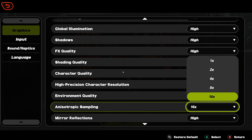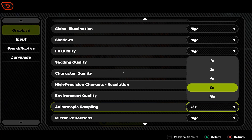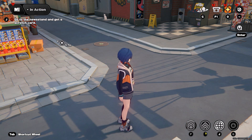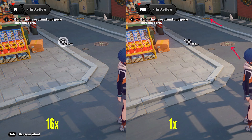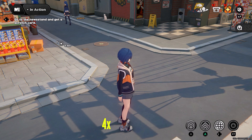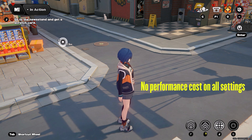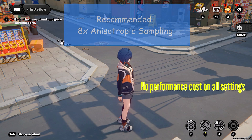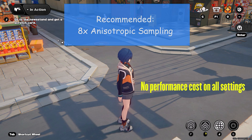Anisotropic sampling is another name for anisotropic filtering, which controls the textures of ground surfaces at a distance when viewed from an angle. You can see the textures on objects when 16x setting is compared to 1x setting — for a distance like this, a 4x setting is more than enough. This is not a performance-heavy setting at all, but on old laptops you may lose a few fps at 16x. I will recommend 8x setting.